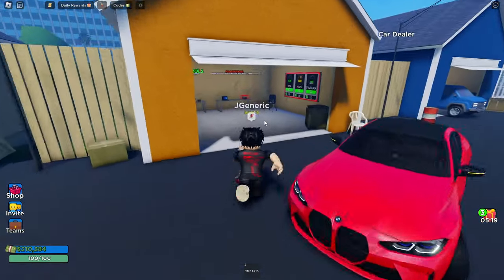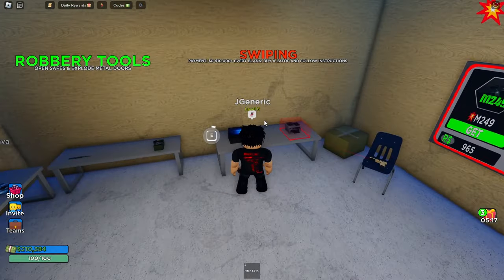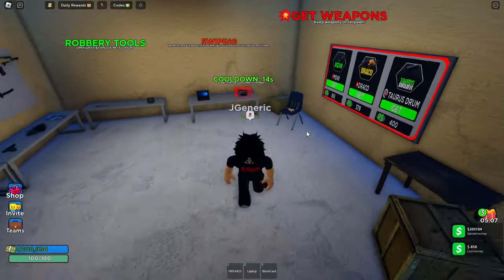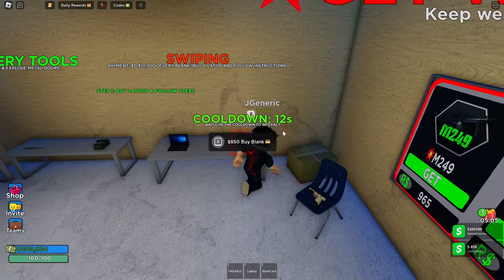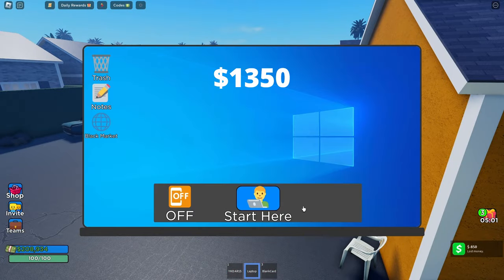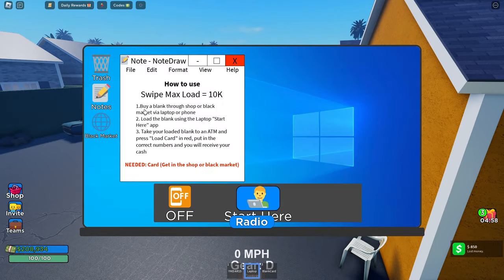Alright, this is the first method — you want to go to Swipe. There's two things you need: 500 for a laptop and 850 for a blank. You want to get both of these. Payment is zero to ten thousand. Laptop and blank, that's all you need — so like 1300 to 1400 total.